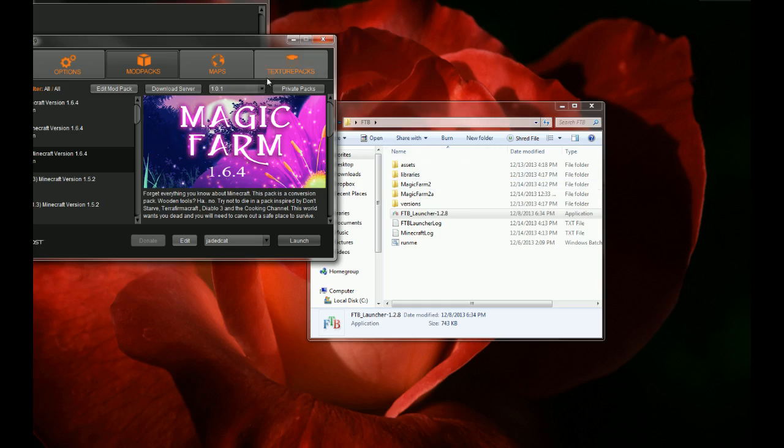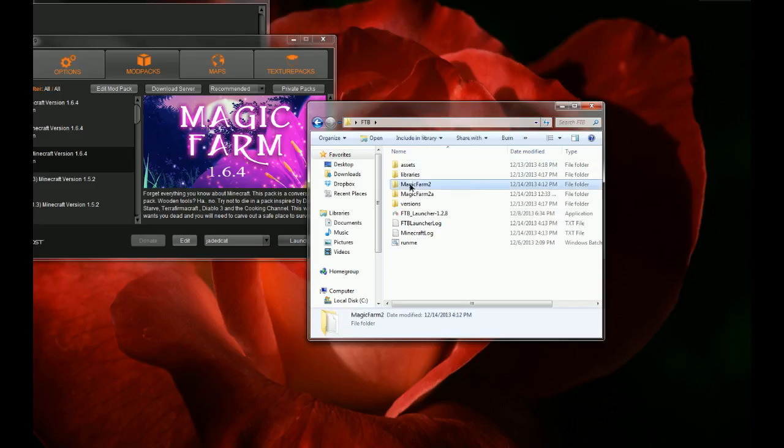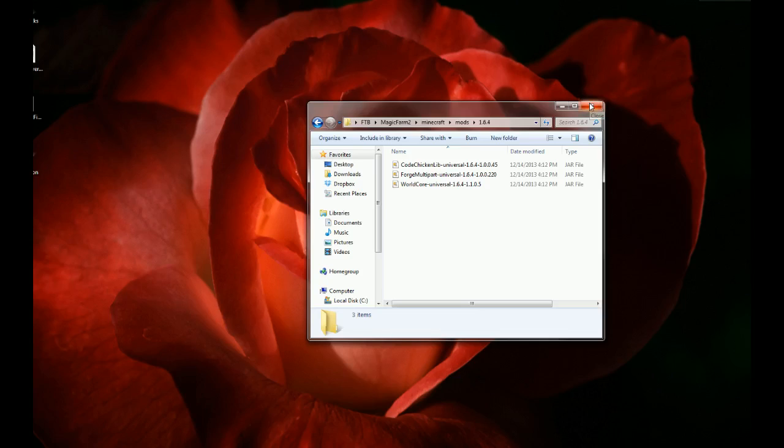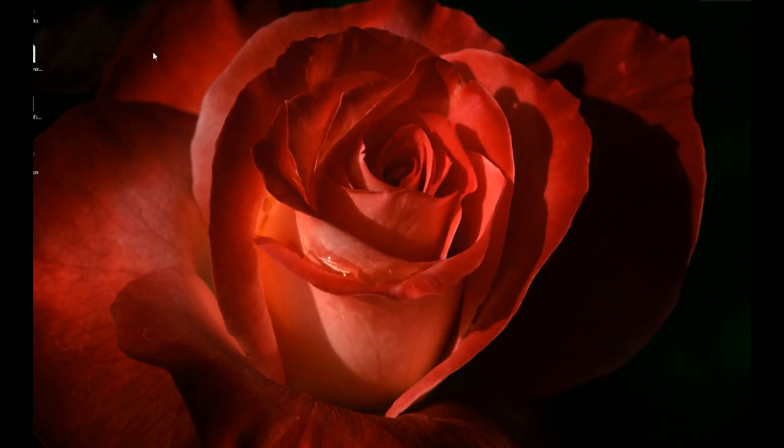So those are the things that can cause duplication: taking it off recommended, moving the version number around, going from recommended to an older version, going from an older version to a newer version - these can occasionally wind up with duplicates inside the 1.6.4 folder. Also, downloading the mod pack before it is completely synced, meaning before FTB has had a chance to say go ahead and download this pack. Because things can go wrong when uploading to a server, and if you only download half a pack the launcher is confused. Put your FTB launcher in a separate folder from your main Minecraft - it will be fine.